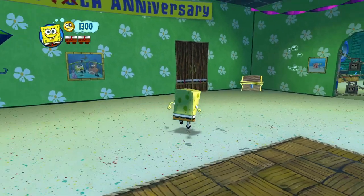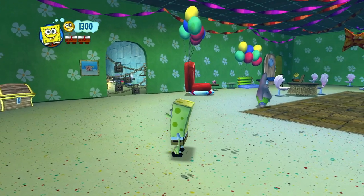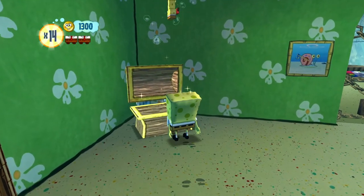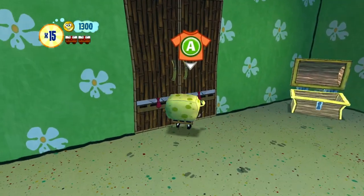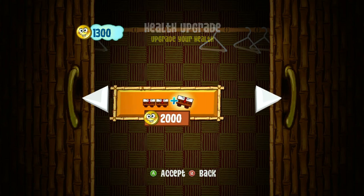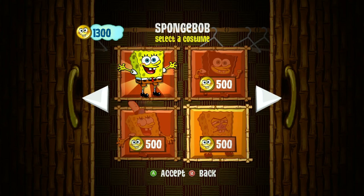So in the last episode we beat Jellyfish Fields, kind of. We still have to go back there for other items. Health upgrade — need more health? Look for the closet in SpongeBob's house. All right, so we can change our clothing. Never mind, it's 2,000 for a health upgrade.